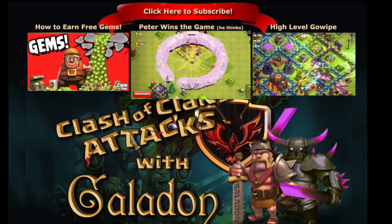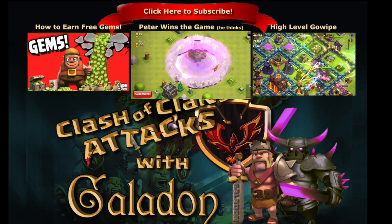One more tip on defense: I believe the fact that the town hall was four spaces away from the wall instead of three made her change targets and wander towards that next unenclosed structure. I hope you guys enjoyed watching that video — thank you again for watching all the way to the end. Don't forget to check out my other videos, leave your comments down below, and I will see you guys again tomorrow with more full attacks.